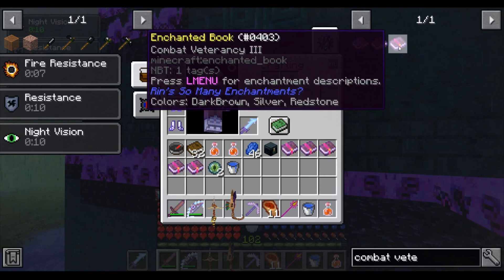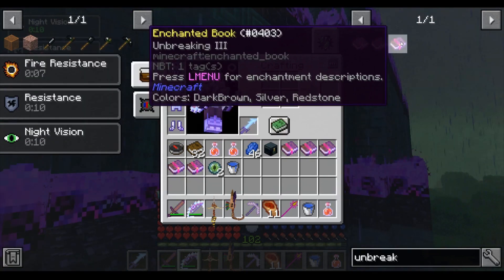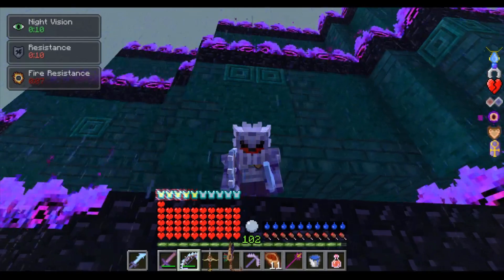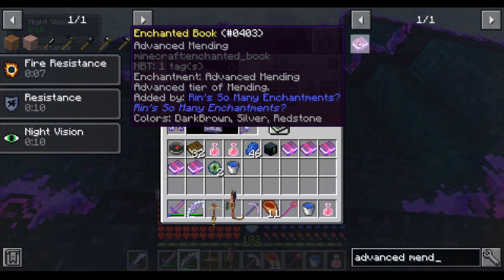Combat Veterancy 3 — this will allow you to heal better when the bow is equipped. It is super useful on a bow, and it adds to the bow's strength, so it is a desired enchantment. Unbreaking 3 and Advanced Mending — these decrease your risk of your bow breaking. Unbreaking gives your weapon less chance of losing durability when using it, and Advanced Mending heals your bow using a bit of the XP you pick up.